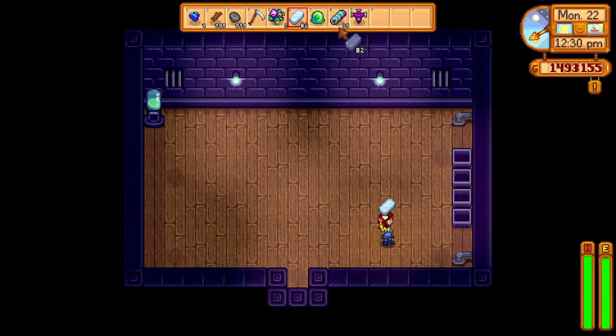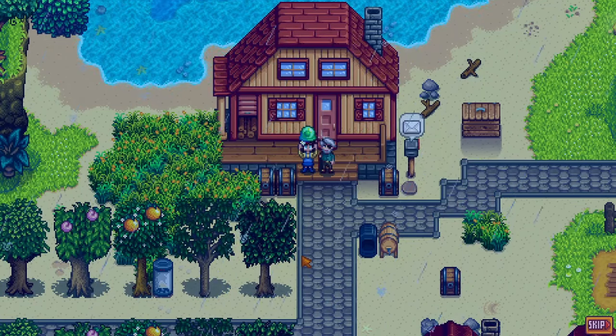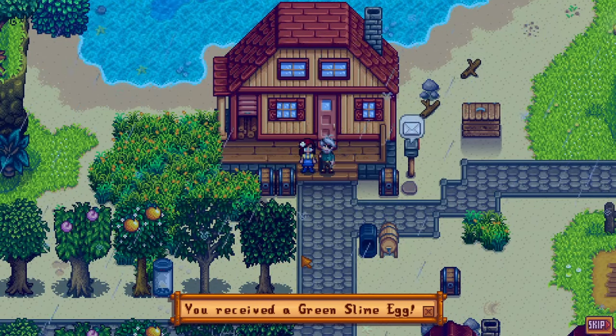The number one tip I can give you here is to use an iridium sprinkler to keep your slime water balls full. If there's no water in the balls they won't be able to produce more slime for you. Luckily a single iridium sprinkler is enough to keep it full forever.